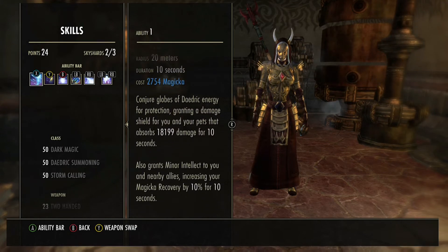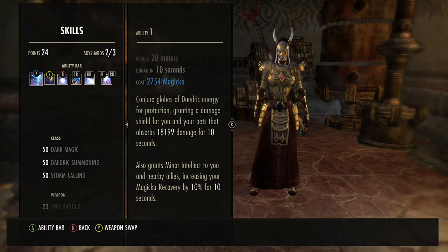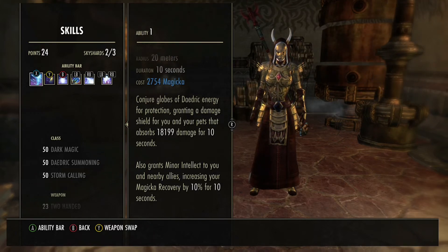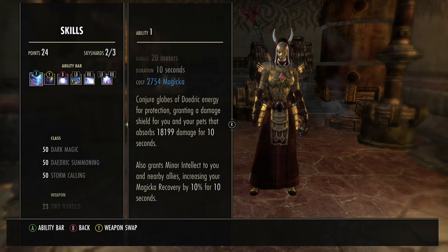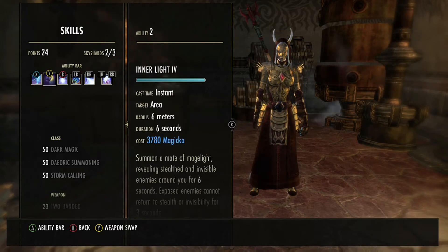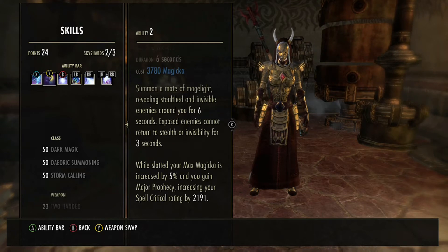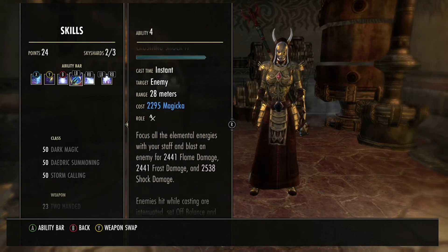Front bar: I've got Empowered Ward — not Hardened Ward — because this one lasts a bit longer and grants me 10% Magicka Recovery for 10 seconds, which really helps since this Ward is up basically all the time. Then I've got Inner Light for Max Magicka and Major Prophecy, and Crystal Fragments.